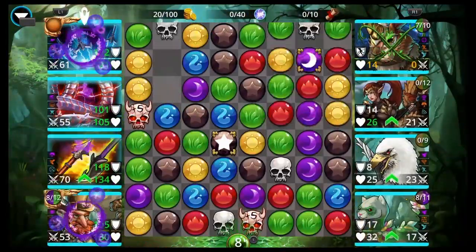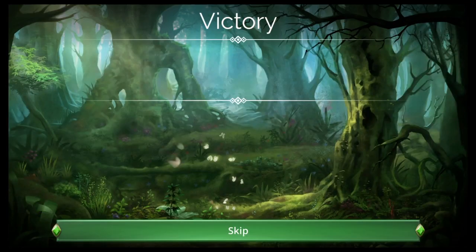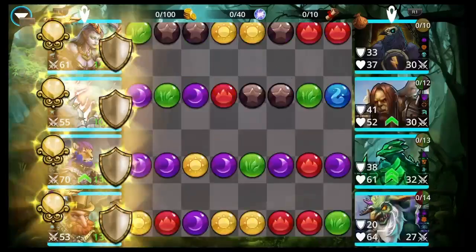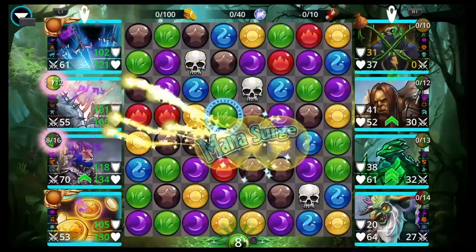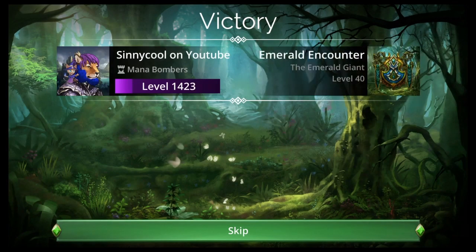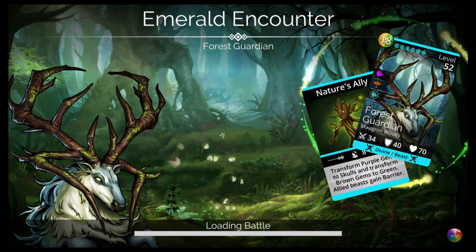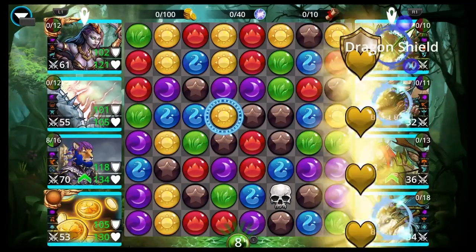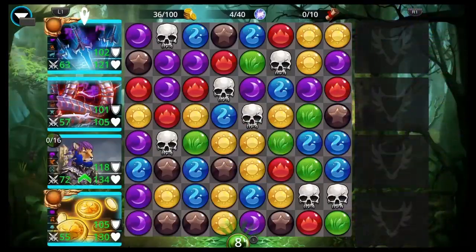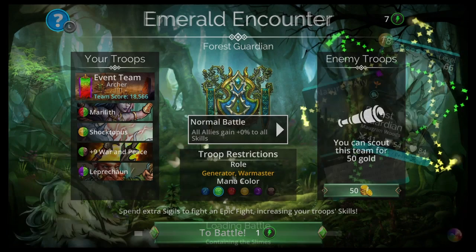Here is a team that uses Epic and Under: Marilith, Shocktopus, War and Peace, and Leprechaun. If you have Face Stick you could use it here as well. War and Peace hits pretty hard — it's the main damage dealer on this team. But if you look at the enemy team and they all use the same color, like green, you could cast Shocktopus on green and kill them all in one shot. If the enemy uses all the same color, use Shocktopus. If not, use War and Peace. If you need more mana generation, use Marilith. She doesn't hit very hard but she does true damage, has a spell damage medal, and she explodes or destroys when she does that true damage to all enemies, so she'll get everybody else up.